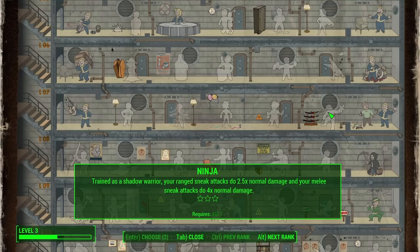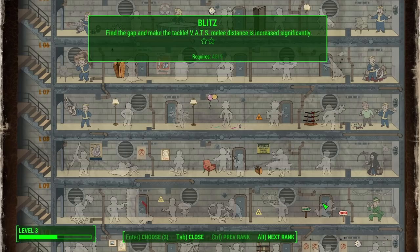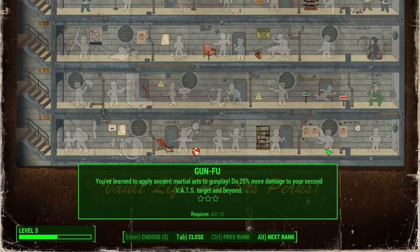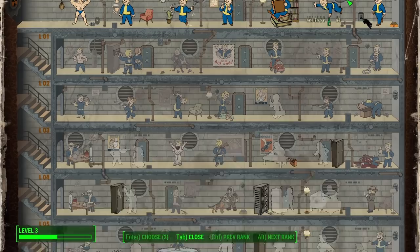Trained as a Shadow Warrior, our ranged sneak attacks do 2.5 times normal damage and melee attacks in sneak do 4 times normal damage. Quick Hands — 'There is no time to hesitate' — we can reload all guns faster. That sounds good to me, though it would need eight entire Agility. Then there's Blitz — 'Find the gap and make the tackle' — VATS melee distance is increased significantly. That also sounds like something we need. And Gunfu — we've learned to apply ancient martial arts to gunplay — do 25% more damage to your second VATS target and beyond. Agility has some interesting stuff.